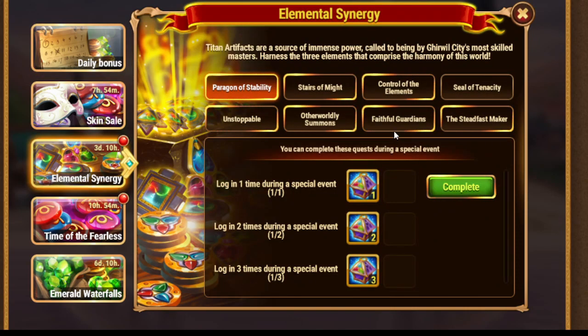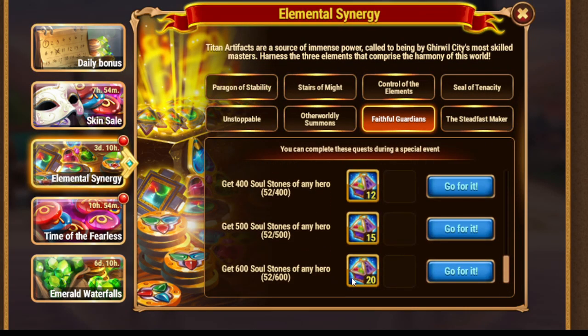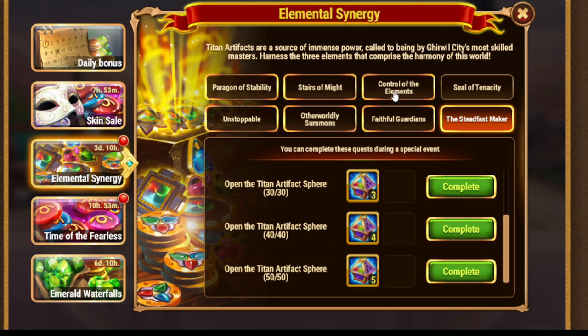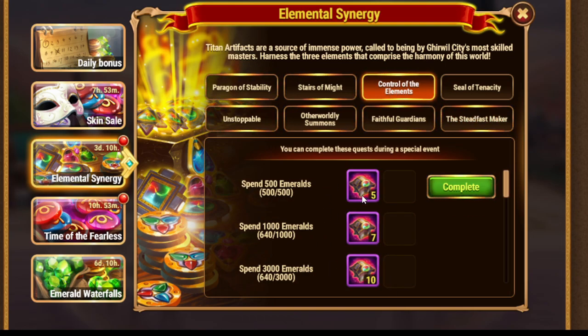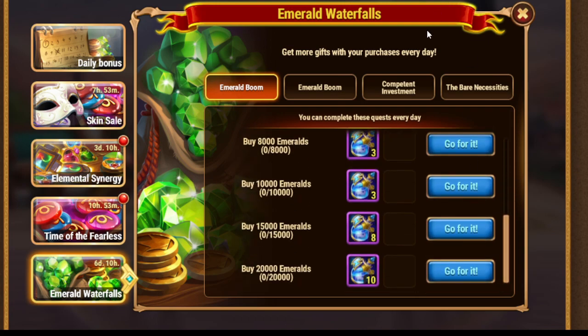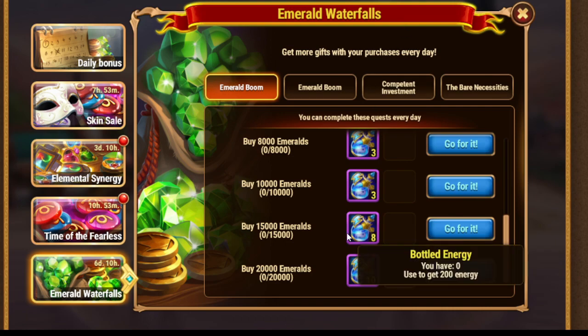After that, I go to the shop, the campaign, wherever you can get access. And finally, open Titan artifact spheres — in case you have them, just do it. In case you don't, maybe it's a good idea to spend emeralds, because now we not just have the spending-emerald quest here, but also a special emerald waterfall which offers you to buy some emeralds during x5. Today we have x5 emerald trade, so maybe it's a good idea to do it today.